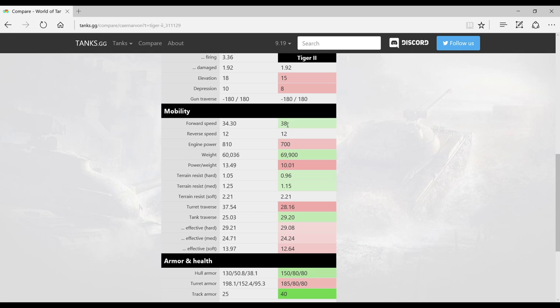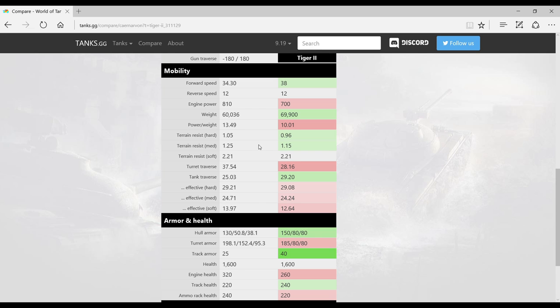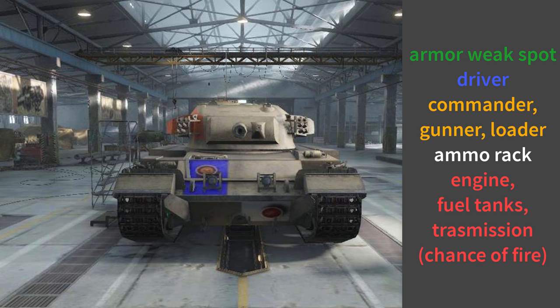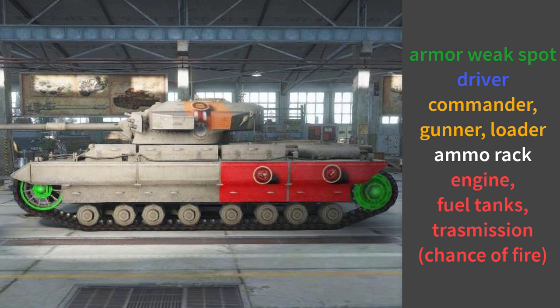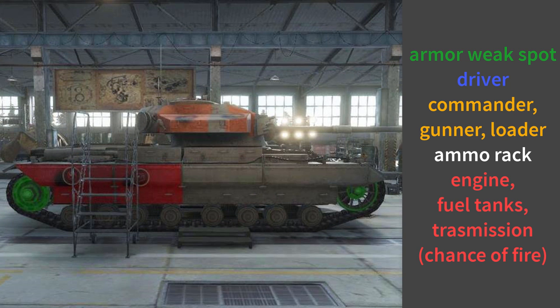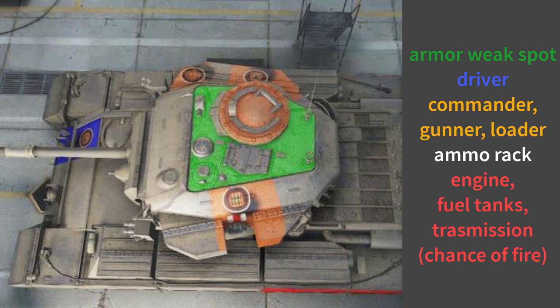The speed of the Caernarvon isn't great at 34 km/h — even the Tiger II gets a higher top speed moving forwards. However, the power-to-weight ratio at 13.49 isn't bad; this tank isn't sluggish and feels like average mobility for a heavy tank. Being fairly heavy at 60 tons, you can ram enemies when going downhill. Terrain resistance isn't great but isn't terrible. The armor stats might look impressive — 130mm on the hull and 200mm on the turret front — but it's a bit deceiving because there are quite a few weak spots.